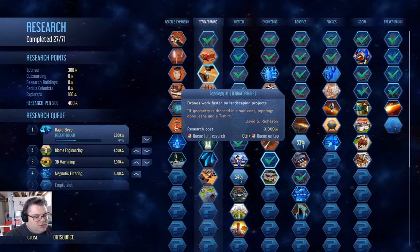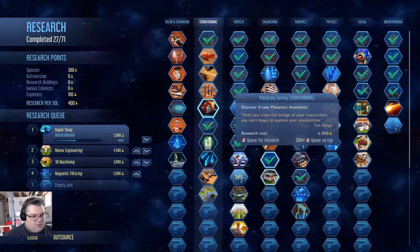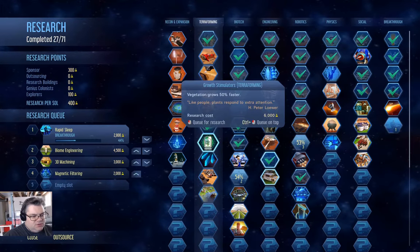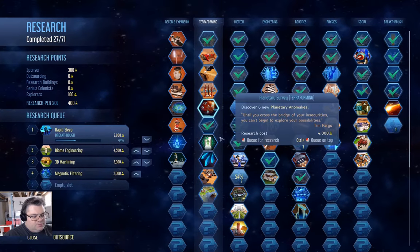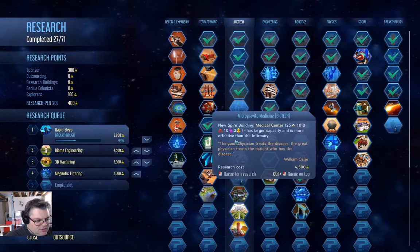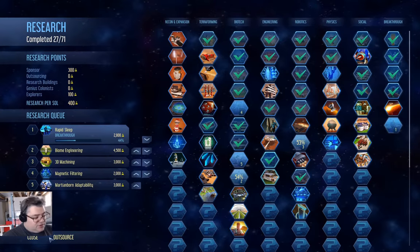Dozer drones are faster. There's a GHG factory that increases the temperature. Discover planetary anomalies. This is biome engineering which we're up next — that one I think is worth grabbing because when we get universities online they'll graduate faster, and that would be good.